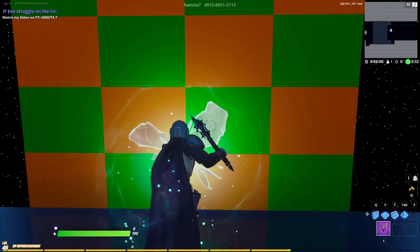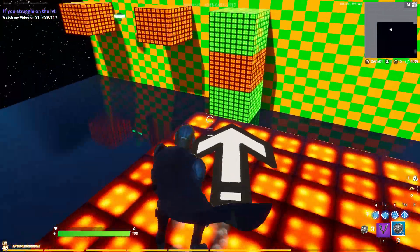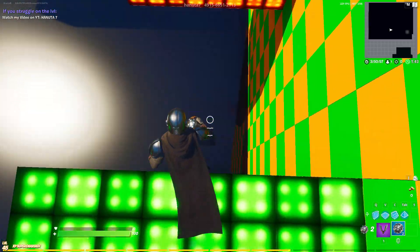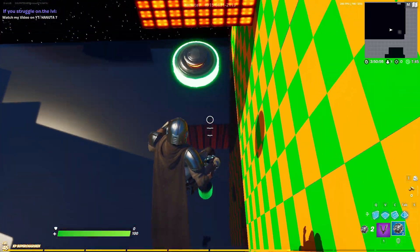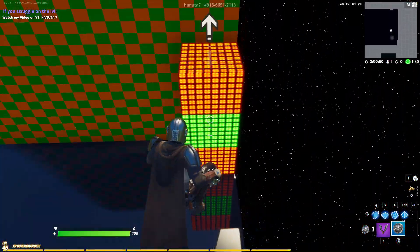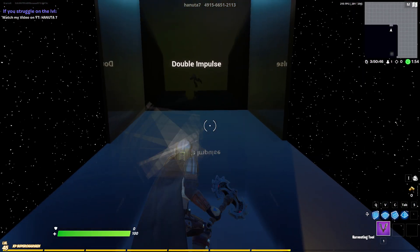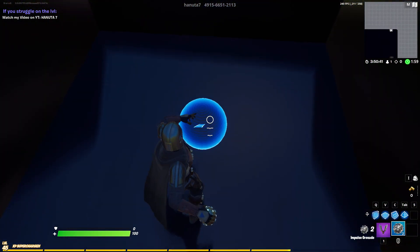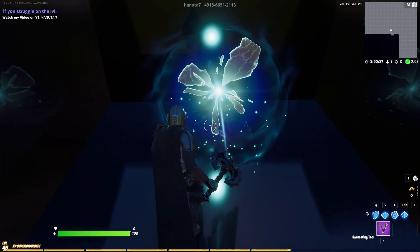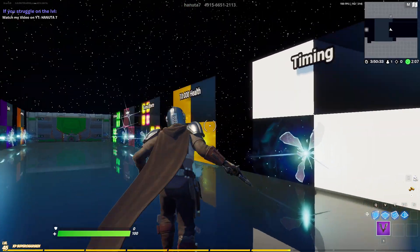The first level is a normal one. This level is all about the impulse grenades. The first two jumps are quite easy. For some jumps, don't use an impulse grenade. Now here you need to use it, and here as well. Now here you need to use a double impulse, and you need to be really fast in order to do it, but it's not impossible. So that was the first level, the normal one.